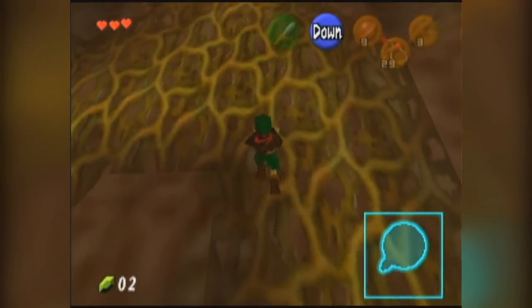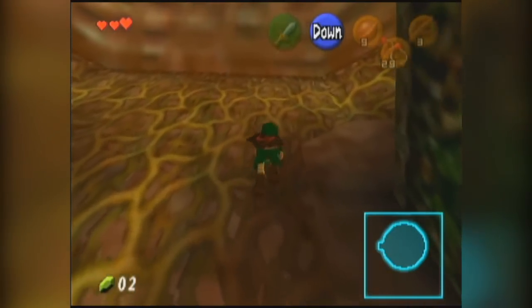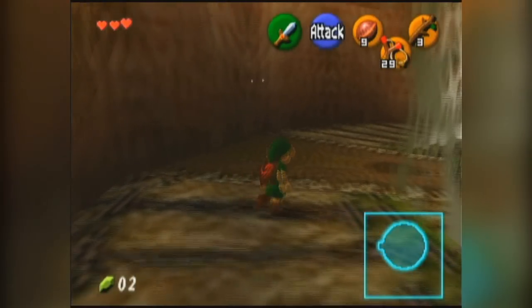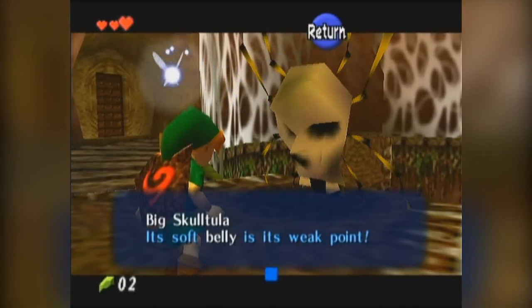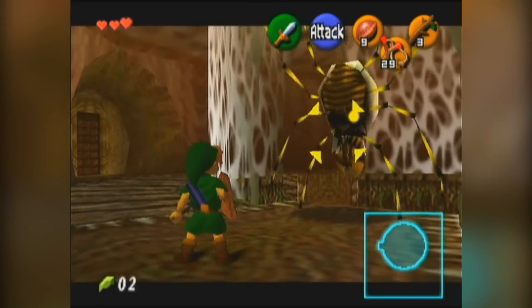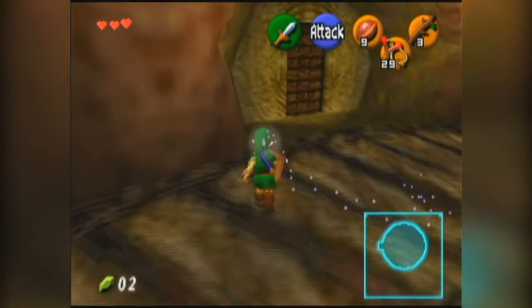Deku nuts and deku sticks — you don't really run out of those quickly. Possibly arrows, but I'm going for a spoiler-free approach so I won't say much. Oh gosh, it's a big skulltula! Those little ones were skulltulas, but it's pronounced like 'skulltula' — like tarantula. Its soft belly is the weak point. By the way, the jump attack deals twice as much damage — you do that by pressing B while Z-targeting.